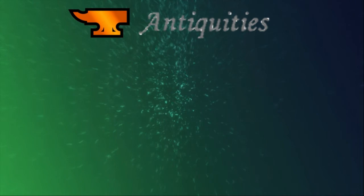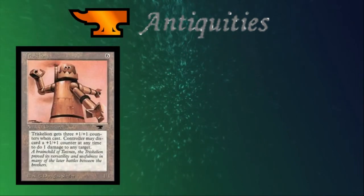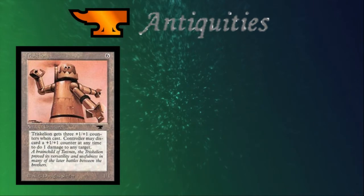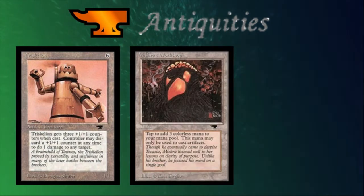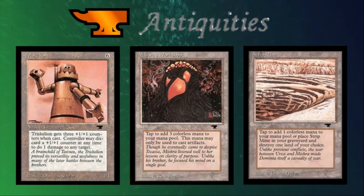Magic's first set was focused on flavor and storytelling, but the second expansion, Antiquities, decided to focus its attention on artifacts. Antiquities was Magic's first artifact set — nearly every card either was an artifact or interacted with artifacts. It gave us Triskelion, which later became a popular combo piece in Mika and Ike EDH decks. We also got Tron lands for the first time, as well as the absurdly powerful Mishra's Workshop, a land that can tap for three mana usable only to cast artifacts.